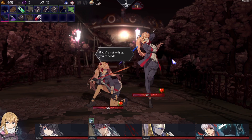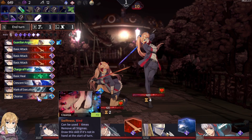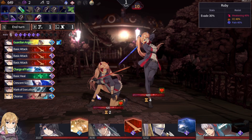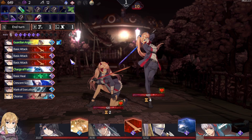What is going on here? If you're not with us, you're dead. Press a slash — sure. Cleanse, can be used three times: remove all stigma; draw the skill if it's not in your hand at the start of the turn. Stigma — shared health, cannot be disabled. These bosses share health. One has evade, one has armor. Sapphire, ruby. One of them is already getting ready for a hit — that's probably not good.